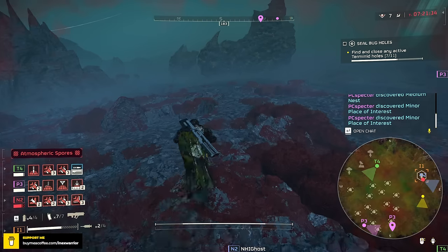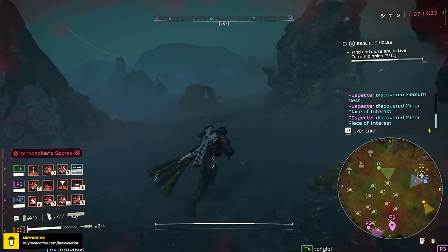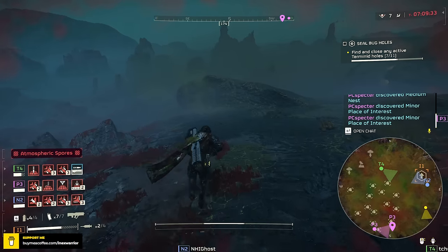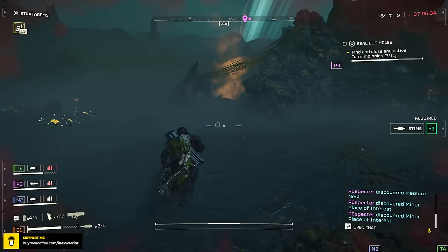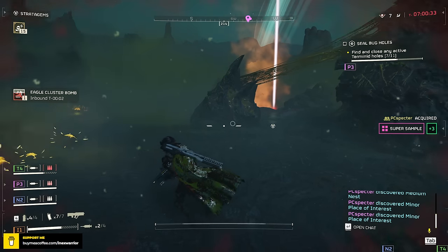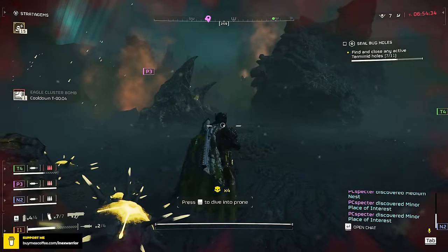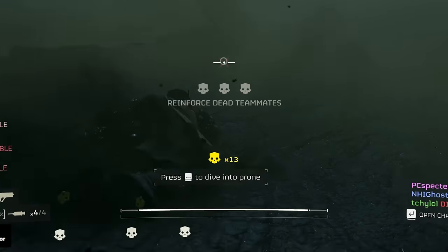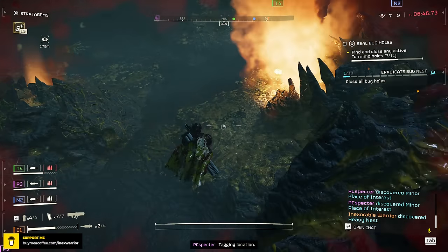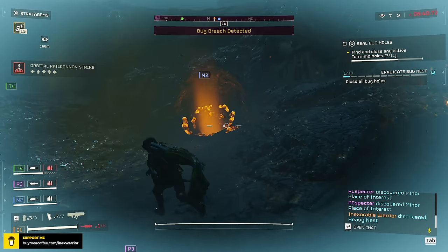One cool thing: if a charger or Bile Titan has had a chunk of its armor stripped off, a well-placed cluster bomb can kill it. So if there's a horde, throw an Eagle Cluster Bomb and quickly take two railgun shots on the charger's legs to strip armor before the cluster bomb hits — the charger goes down along with all the unarmored enemies. The cluster bomb sweeps horizontally with a decent radius, but be careful of teammates — or don't, I call it a tactical team kill. A bonus stratagem that gives you 20 uses quickly: teammates — reinforce them, mark an enemy, and they'll land and kill it.